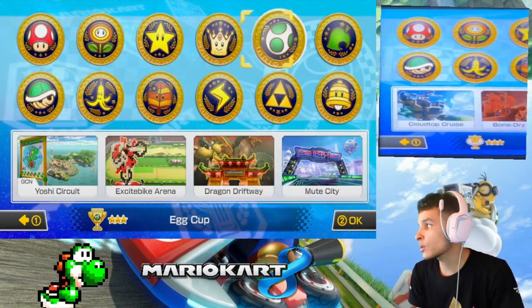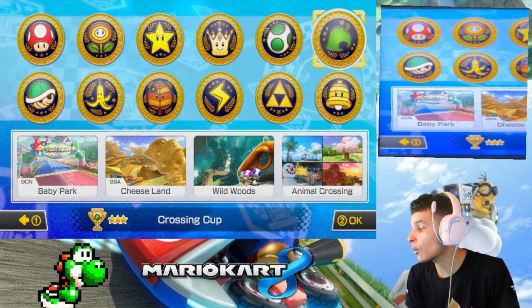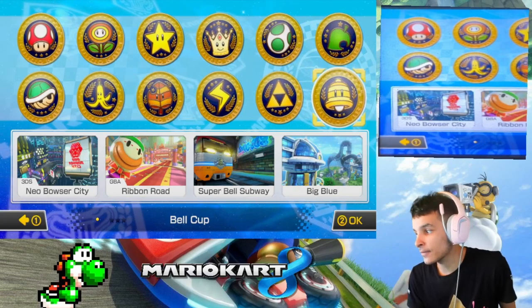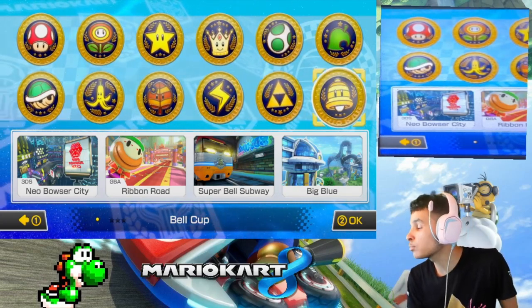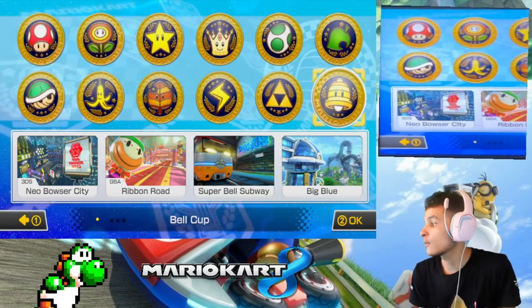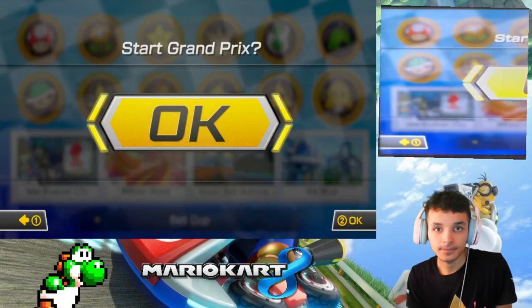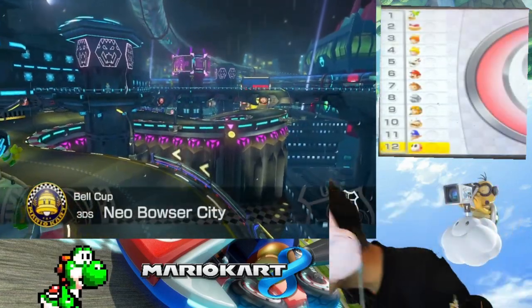Previously in the last episode we did the Crossing Cup with a Pink Yoshi. Now it's time to do the Bell Cup on Mirror with a Pink Shy Guy. These tracks feature 3DS Neo Bowser City from Mario Kart 7, GBA Ribbon Road from Mario Kart Super Circuit, Super Bell Subway — a Mario Kart 8 track — and Big Blue, an F-Zero track but it's from Mario Kart 8. Without further ado, let's get this started.